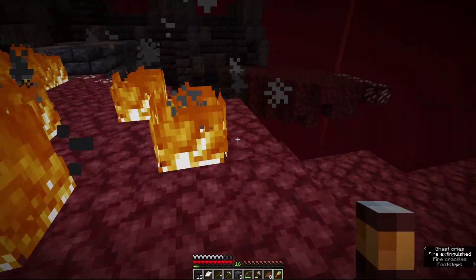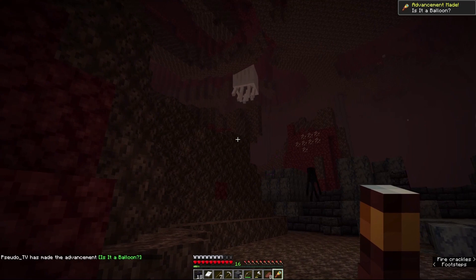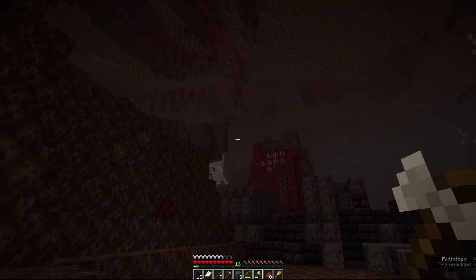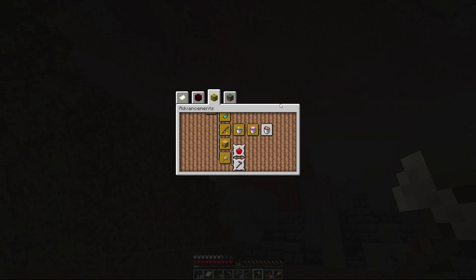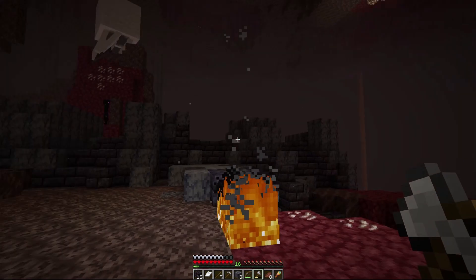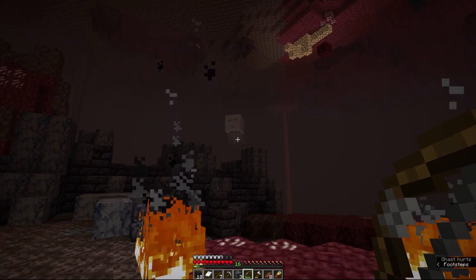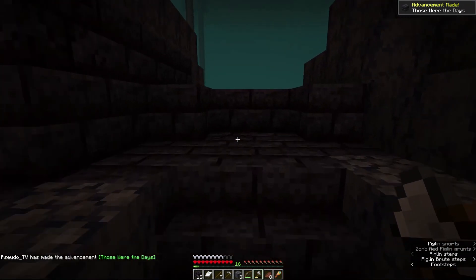But right here, really close to where we're at, is a bastion remnant. There's a ghast, and there is the — is it a balloon advancement? And maybe if we catch the ghast's attention, we can get the return to sender advancement as well. I do have not today thank you, so we don't need to worry about that necessarily. Come on, notice me. There it is — it turned around. And so if I come this way, those were the days advancement there.